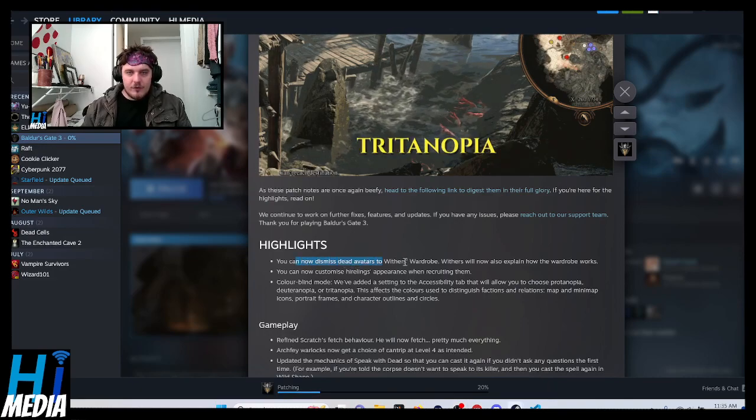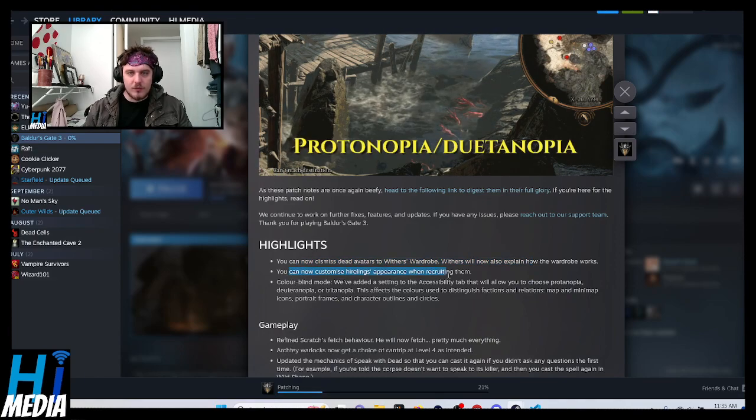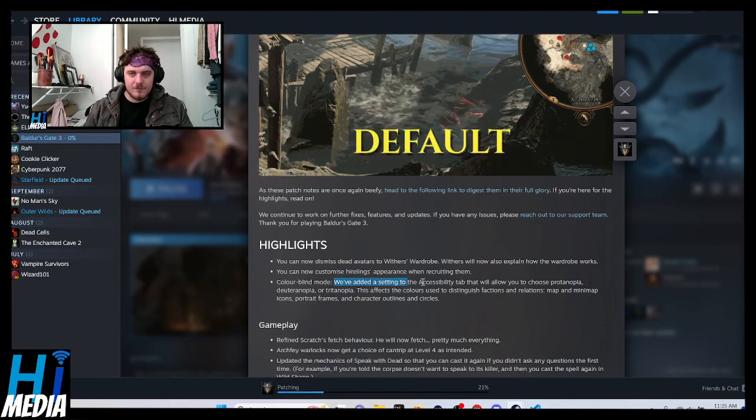You can now dismiss dead avatars to Withers' wardrobe, and Withers will also explain how the wardrobe works. You can now customize hirelings' appearance when recruiting them, and they added a dedicated colorblind mode, which is what I talked about a little earlier.